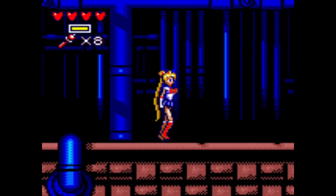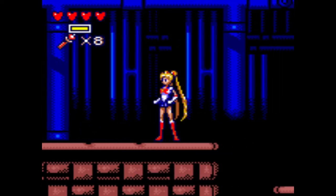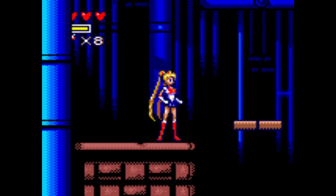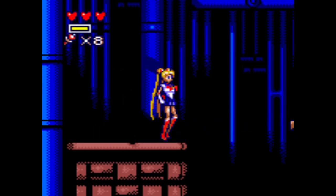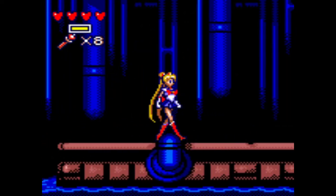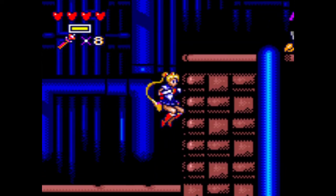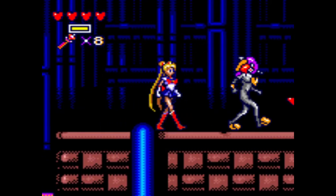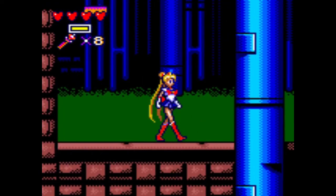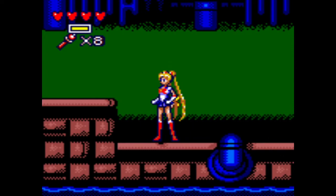Stage 5-1. So we're in the sewer, or it could be a lab — could be a lab within a sewer. I was gonna fall, because Serena cannot swim. Debris behind the foreground — that's kinda rude. It's like, what if we use an obstacle that they can barely see? Alright, this music's actually pretty good. Here's the basic sound font that the Game Gear is known for, but it's done well.